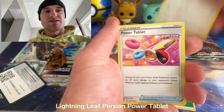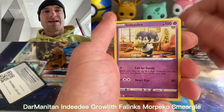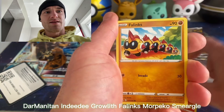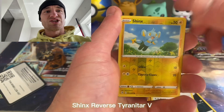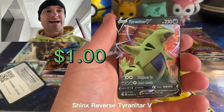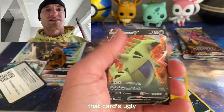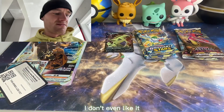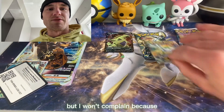Lightning, leaf — Persian, Power Tablet, Darmanitan, Indeedee, Greedent, Phanpy, Morpeko, Smeargle, Shinx reverse. Tyranitar V. That card's ugly, I don't even like it, but I won't complain because it is a hit.